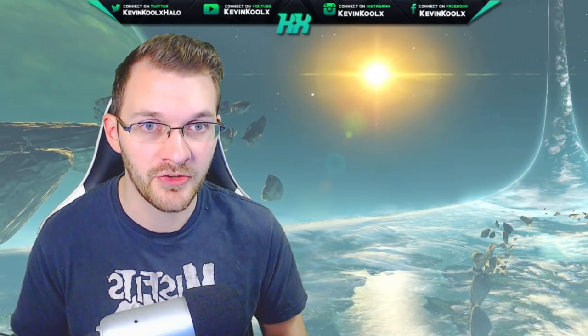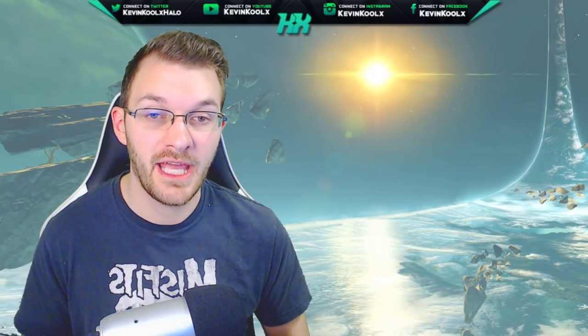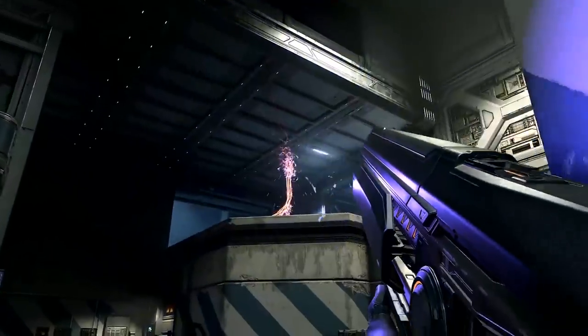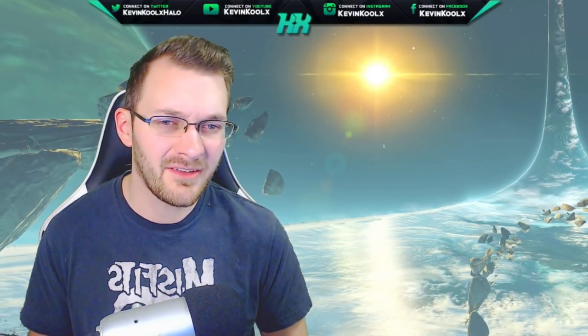Now let's talk about weapon cores, which is going to be very interesting. The MA40 Assault Rifle is listed as a rare weapon core — the key terminology here is 'core.' This suggests there are going to be different versions of weapons within Halo Infinite. A previous Inside Infinite development update confirmed that weapon variants are coming back, so these variants will likely be different cores you can have for your Assault Rifle, your pistol, and so on. Whether these are set on the map to pick up or function as multiplayer variants will become clearer closer to release.